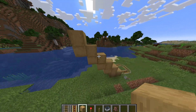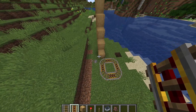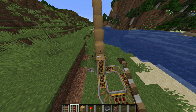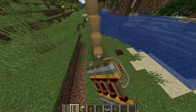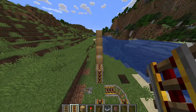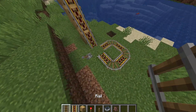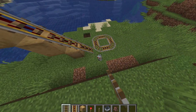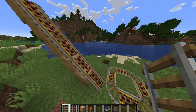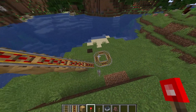Then get Powered Rails and place them going up. Break certain rails and put your normal rail back. Once you click the Lever, it should change direction as you can see. For now, keep it set like this.